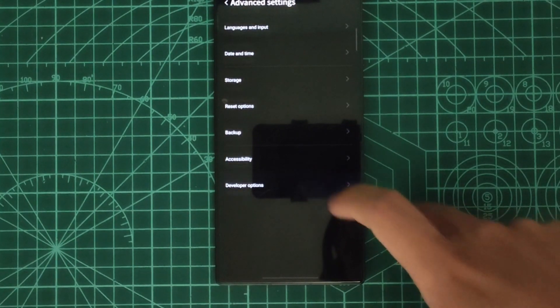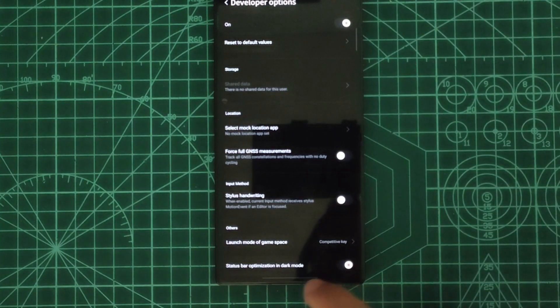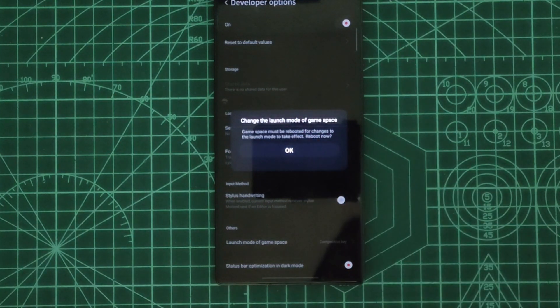Now we have to navigate to Advanced Settings and Developer Options. If we scroll down to the very last option, we can find a configuration that allows us to select how we want to launch the Game Space — either using the red button or by creating an icon. Now we simply have to change it to the desktop icon.